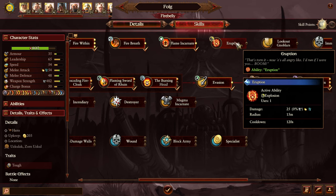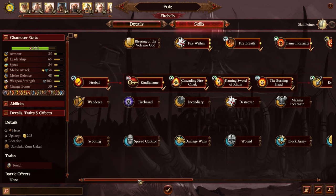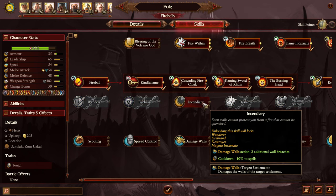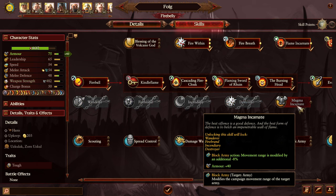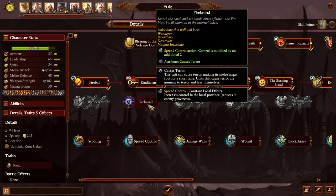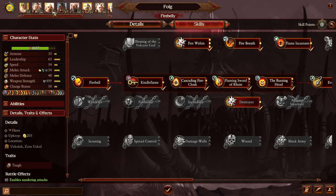You do have explosion. There's also these down here: speed plus 20%, vanguard deployment, firebrand, spread control, causes terror, incendiary damage, walls action, destroyer — enables sundering attacks — and magma incarnate block army action, armor plus 40, that's actually quite nice. I think I'll take destroyer though. Let's do that and then you have a level up.